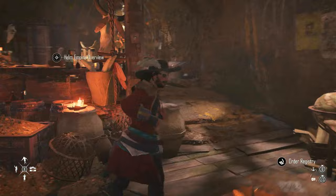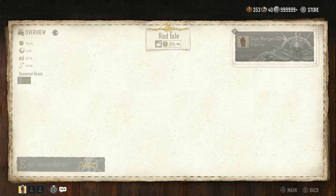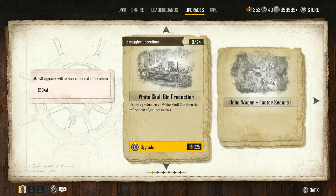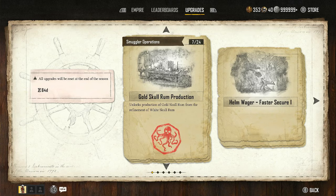To produce Gold Skull Rum, come over to your helm empire overview. Go to Upgrades, and in the first section — Smuggler Operations — you want to reach level 7. This unlocks the production of Gold Skull Rum from the refinement of White Skull Rum. So the question is: why do you need to make Gold Skull Rum? Allow me to show you.